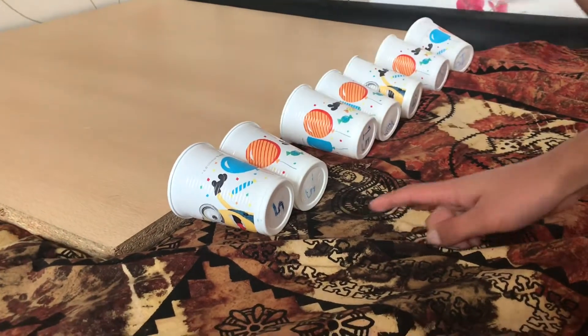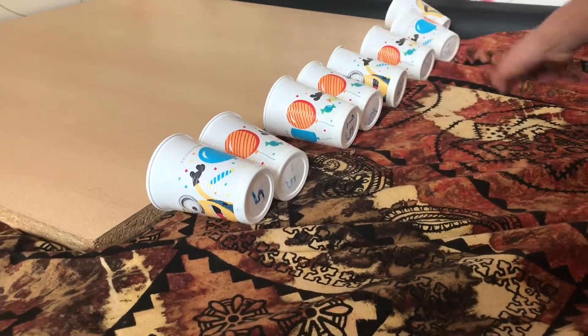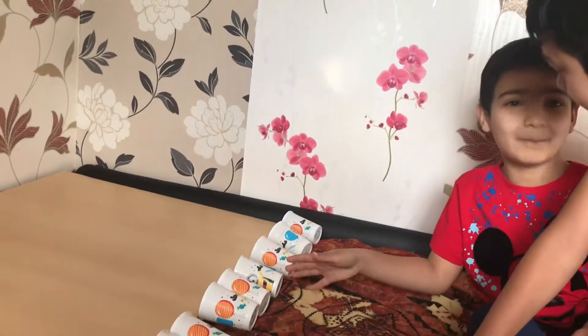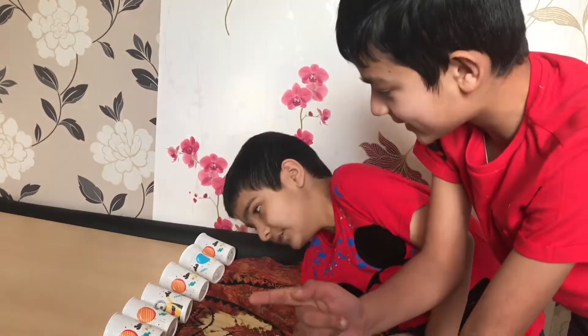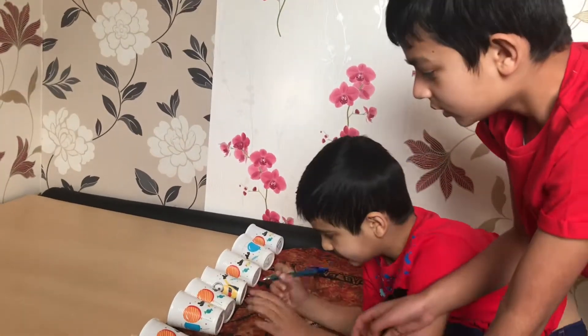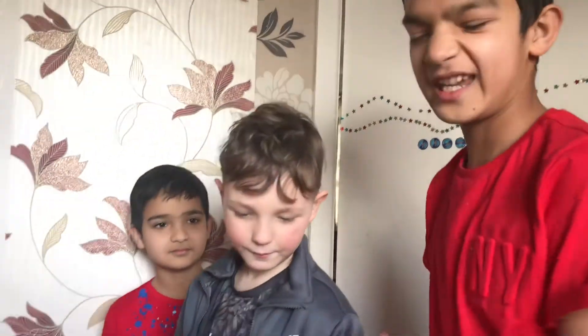We'll put bankrupt in the middle with 20 and 10. The most highest number is there with bankrupt — if you get bankrupt you go minus. Like if you have zero points and you hit bankrupt, or say you've got 30 points after two turns, you go back to zero and minus five from your score. We're going to do five turns each.